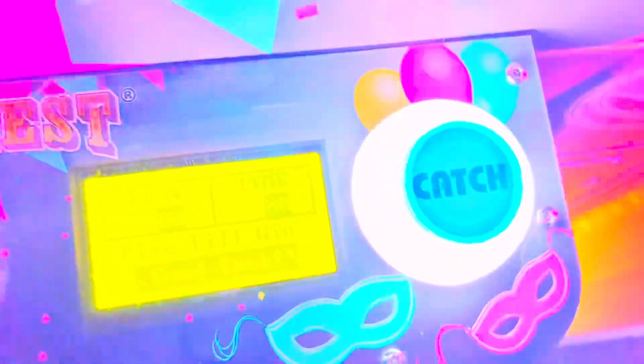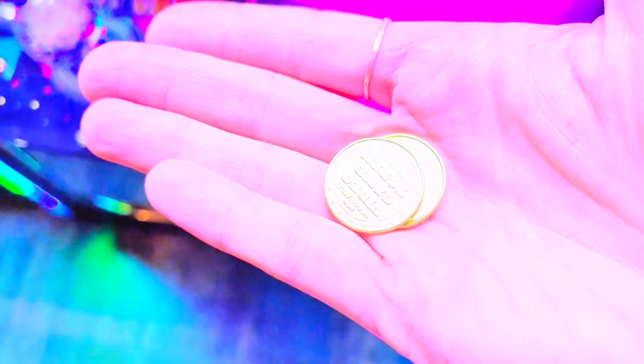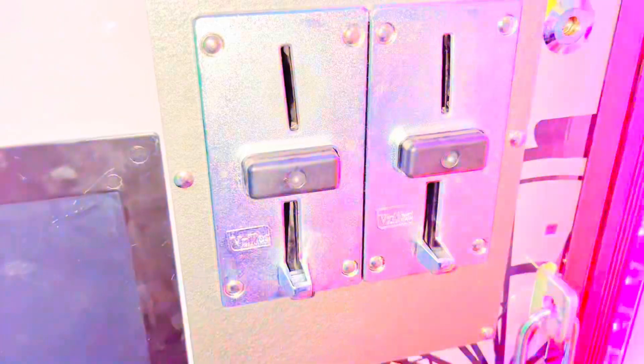Here's the colorful joystick to move the claw. And over here, we push the button that says catch. We need some golden tokens — I have two to put inside the machine to start. Here's the slot: one, two. And now we can begin.